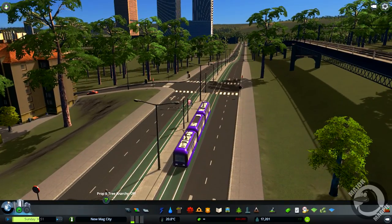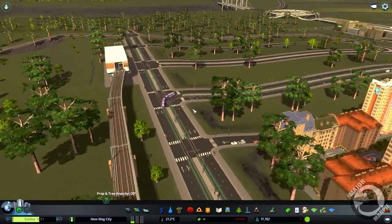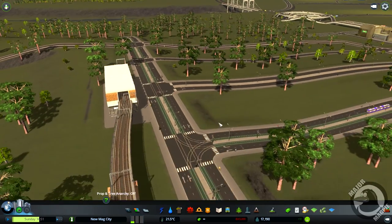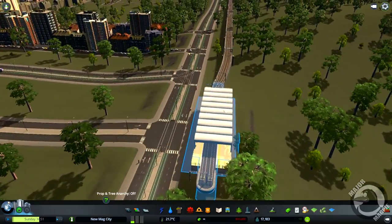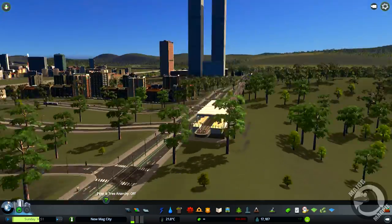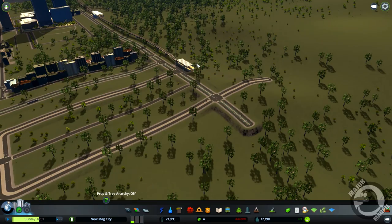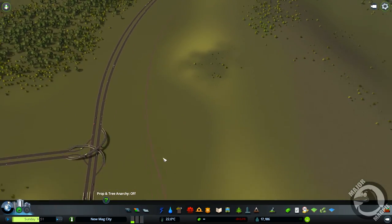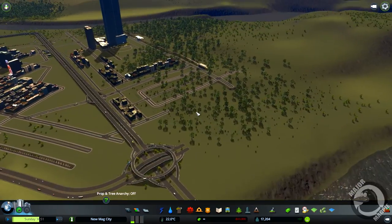All the trams — imagine it doesn't have many passengers up here, there's only about four residences. Our population is doing okay as well — we're up to 17,000. That's cool. I'm making a bit of a cash loss, good job I've got cash. I'm going to stop there with the train lines for now guys. I do want to drag that train line across to this one over here so it can be like a loop, but for now we're just going to leave it like that.